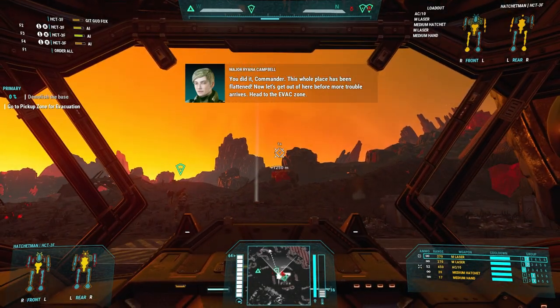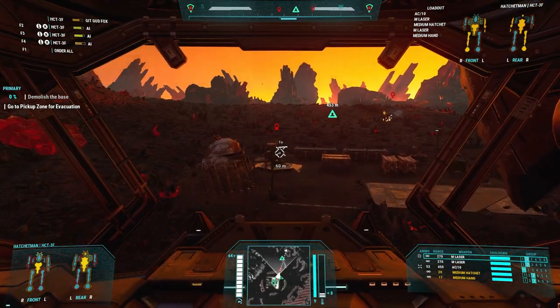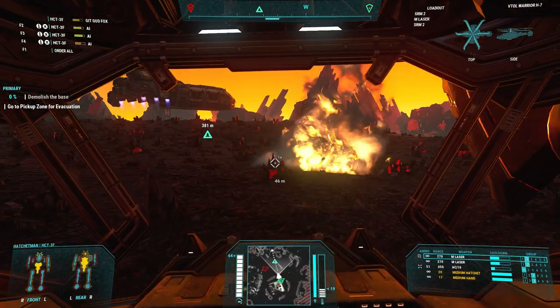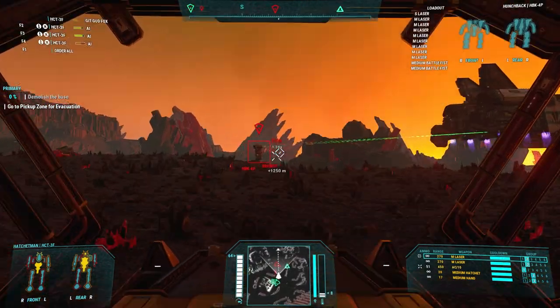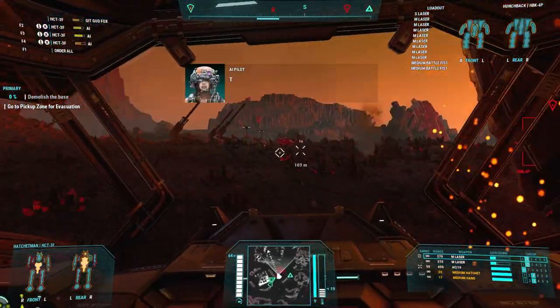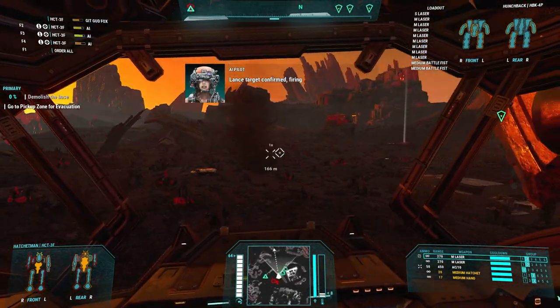First thoughts: it is a little slow. That doesn't bother the hunchback because the hunchback doesn't necessarily want to get into point-blank range. Oh speak of the devil - it's a hunchback. Let's take him out. This is gonna be painful. I got a center torso blowout. Come on guys, give me a hand here.